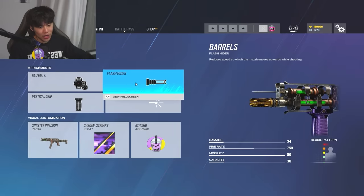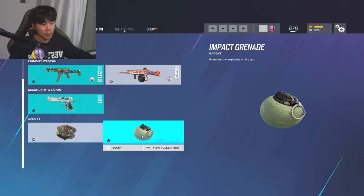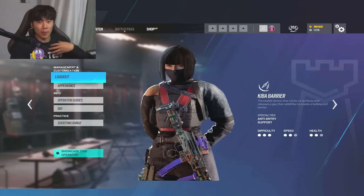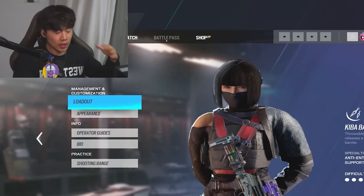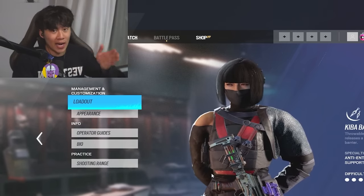I use a flash hider and a vertical grip on the SMG, but use whatever you want. You want to be running impact grenades most of the time so you can impact trick while also destroying any shields in the way. If you want to get better at Azami, I recommend watching my streams or YouTube videos because I love using Azami. I'm definitely going to be putting her high on the tier list.